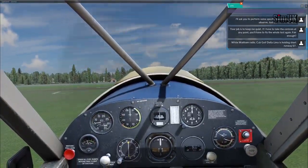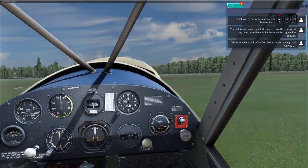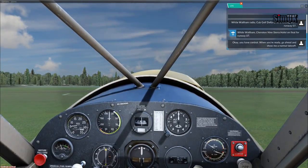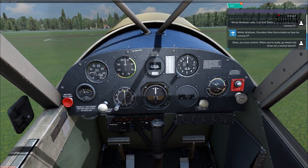White Waltham Radio, Cub Golf Delta Lima, holding short runway 07. White Waltham, Cherokee Nine Sierra Hotel on final for runway 07. Okay, you have control - when you're ready, go ahead and show me a normal takeoff.